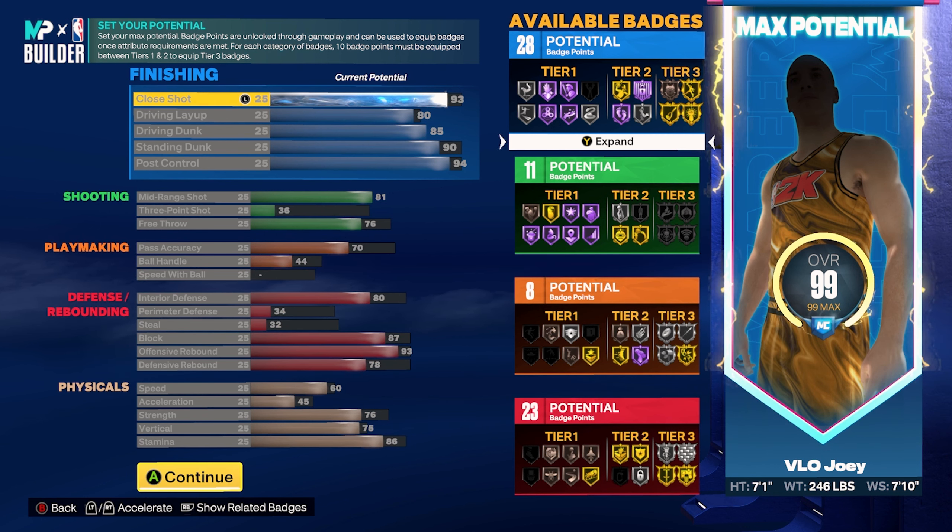I wanted to go with a more offensive heavy center that can still play pretty solid defense. The block is at 87, getting Silver Anchor. Coming to the physicals, speed is at 60, strength at 76 — that's a decent sweet spot. If you want higher strength you'll have to sacrifice attributes elsewhere. Vertical is at 75, which you need for the contact dunk packages, and stamina is at 86. Unless you're a primary ball handler like a point guard or shooting guard, you probably want 90 to 95 stamina.